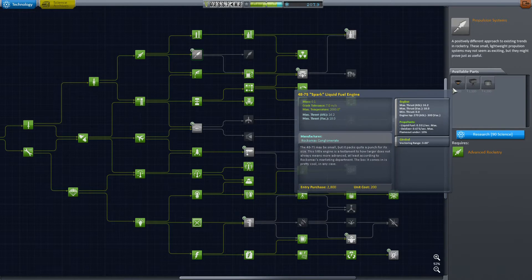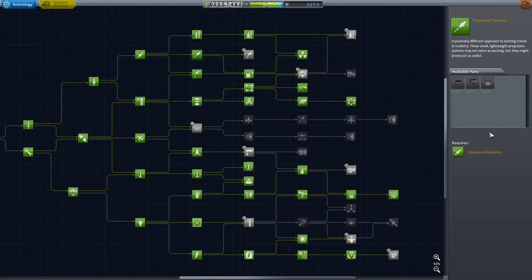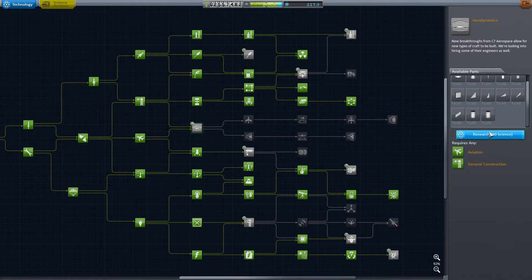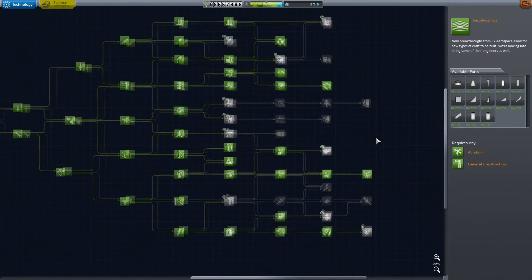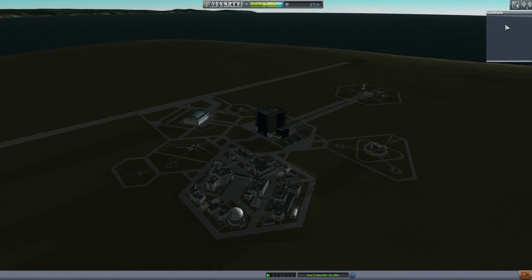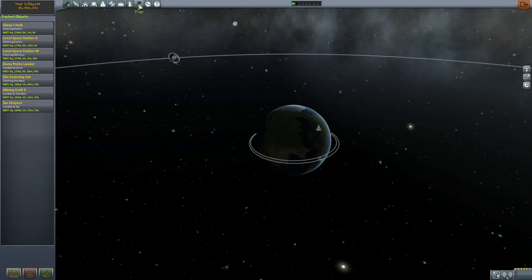I'm just grabbing a couple of things I didn't grab earlier - the beginning of the probe tech tree and some aerodynamics. I totally haven't been using the procedural fairing though; it hasn't seemed necessary with my current designs. I haven't run into too much trouble with my rocket designs flipping over, so it's not too big of a deal.